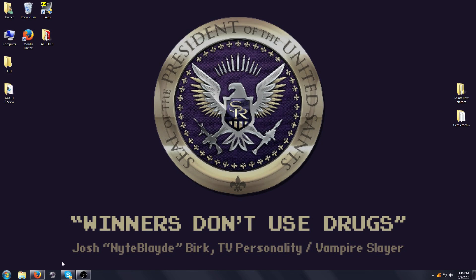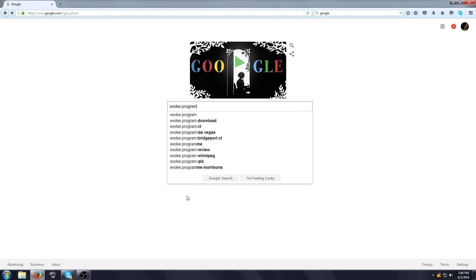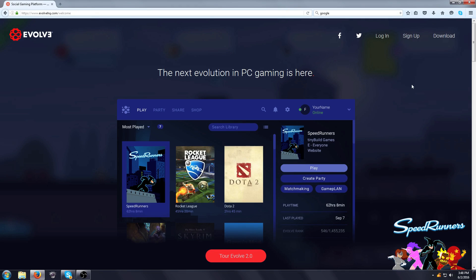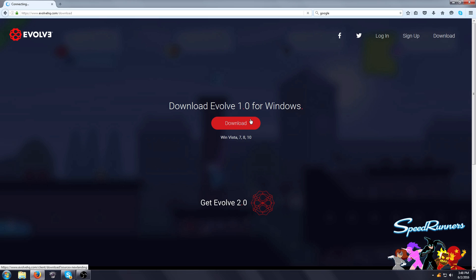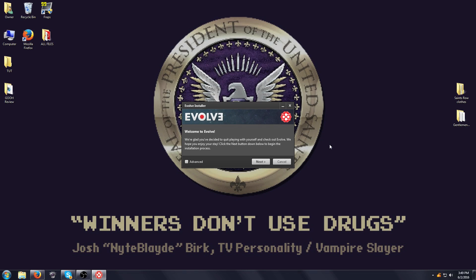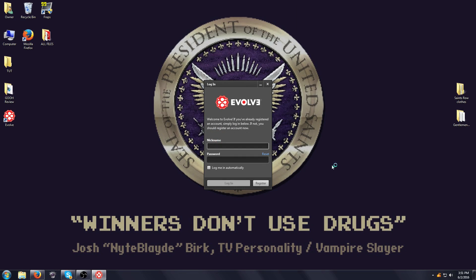To start off, you'll want to open up your web browser. Now either look up Evolve in the search engine, or go down and click on the link in the description. You should end up on this page. Evolve is the program we'll be using to play with other players on Saints Row 2. Click on the download button on the top right of the page. Now select Run Program and press OK to any popups you may get. You should eventually see a License Agreement page — just click the bottom left checkbox and the program should begin installing. Once it's done, you'll have to make an account using your email and a nickname.